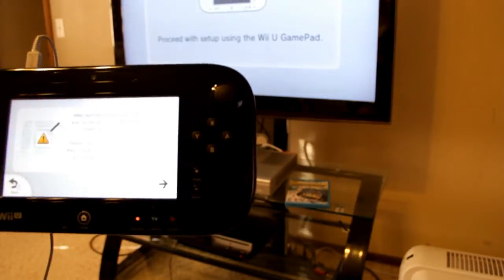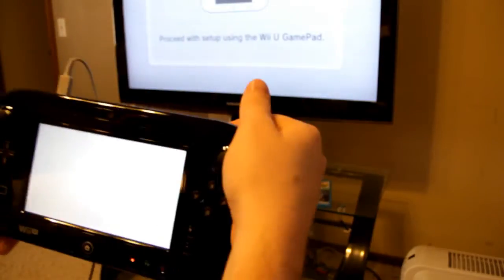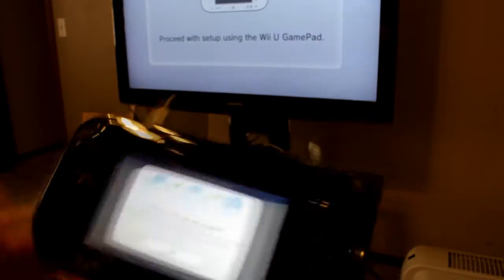It wants you to check out the health and safety information, then the user agreement — yadda yadda yadda. The console's internet connection will now be set up. This gamepad also has a stylus you can use. It's trying to connect to my router, and it worked.